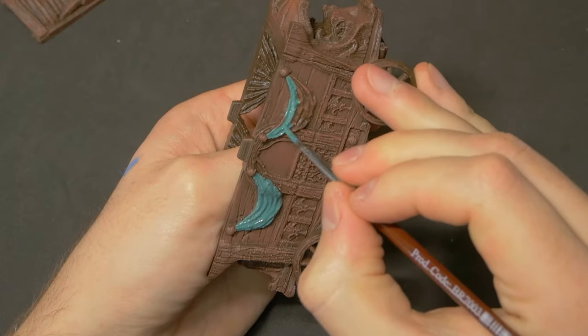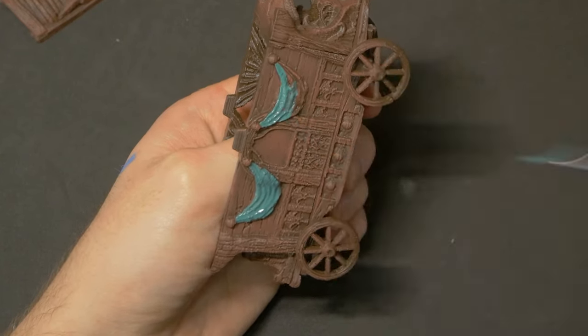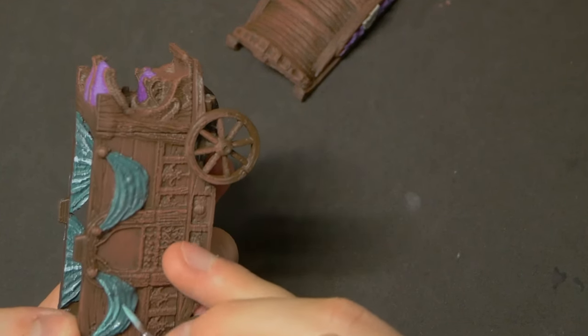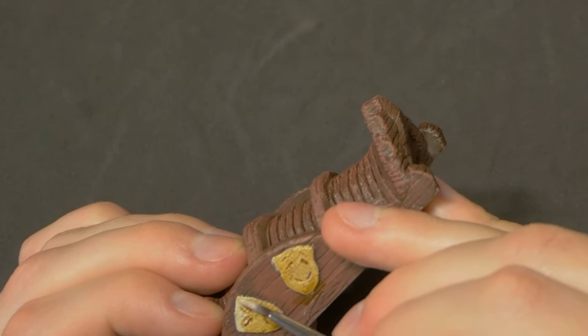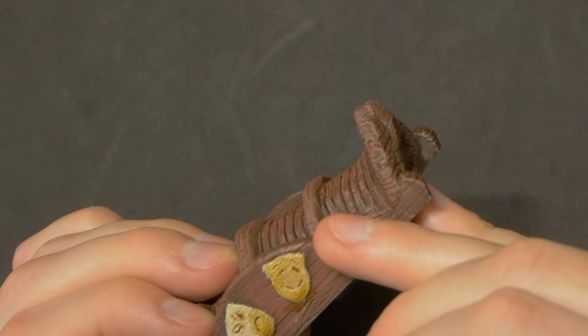Our final carriage, which until this point has just been wooden textures, will be getting some nice turquoise and purple accents, along with some beige for the classic performing arts symbols adorning its roof. Because this cart doesn't have a colourful roof like the others, I want to push the colours on the rest of the model to make sure it fits in with the others and has just as much visual interest. These are looking awesome, and they've taken no time at all — just goes to show how far a nice sculpt really goes when it comes to painting terrain. All you need is a simple paint job to really pull out all the detail that the model has to offer.